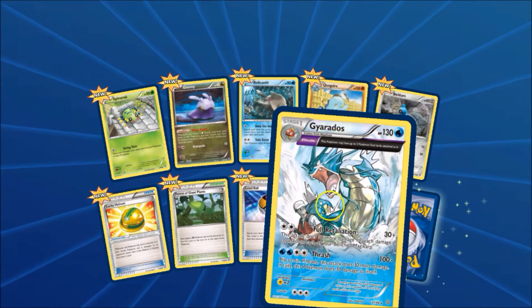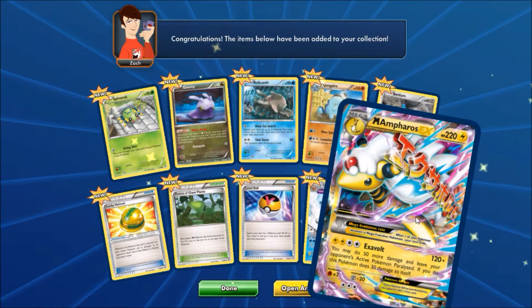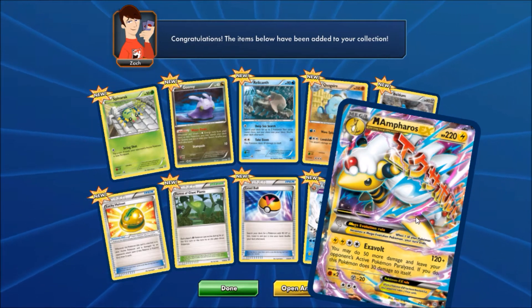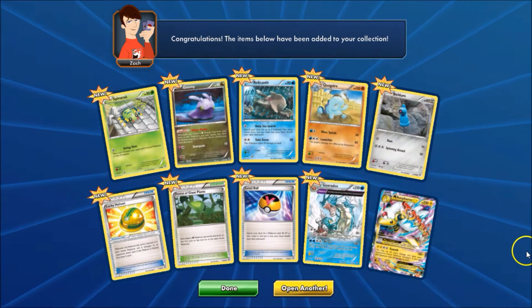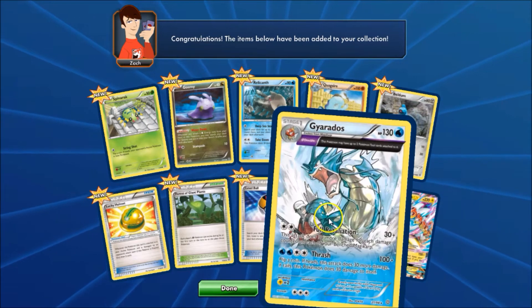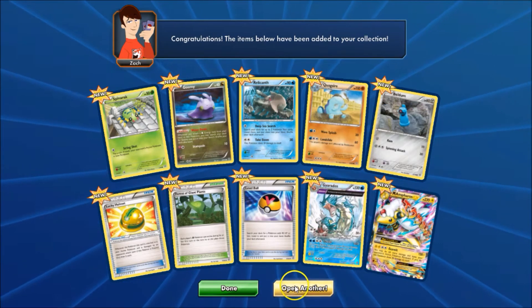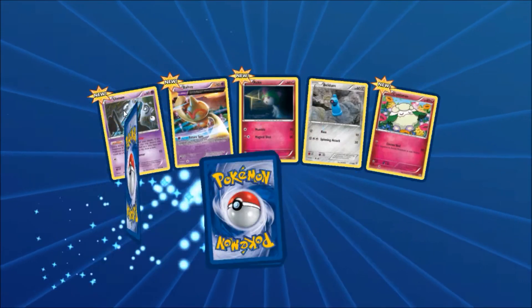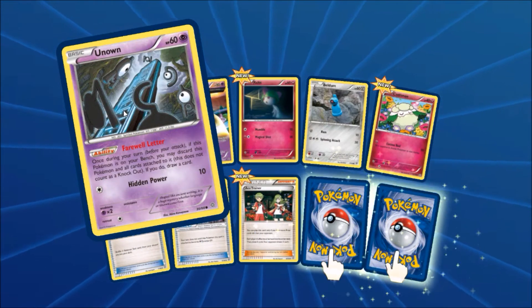Very nice, beautiful card. And our Rare of the pack — we've got Mega Ampharos EX! Alright, that is the way to get things started, guys. Right out the gate, we got a Reverse Holo Ancient Trait and a Mega EX card. Not a bad start. This is the first online opening I've done, so definitely a strong start.